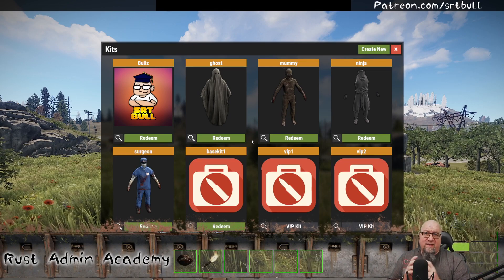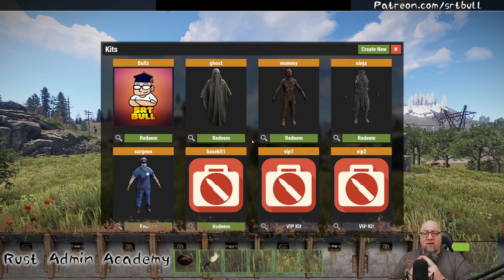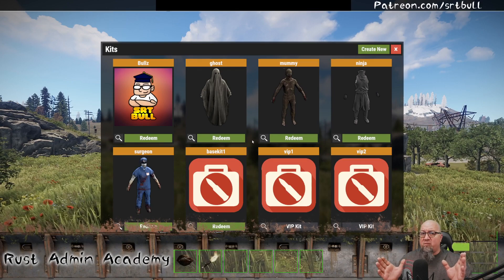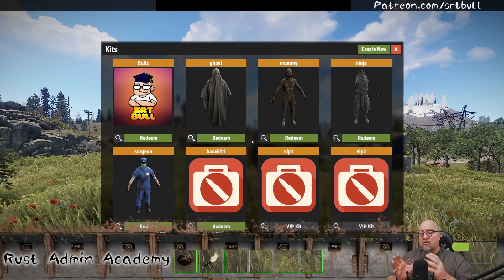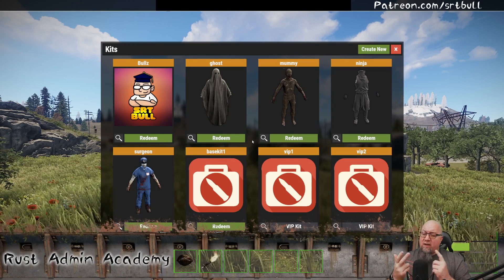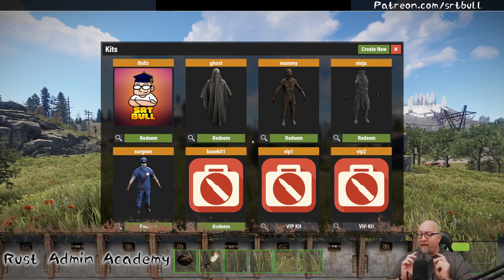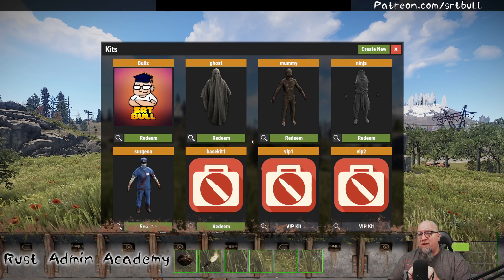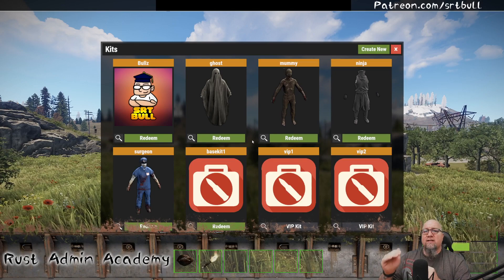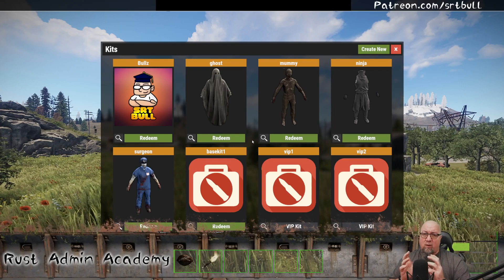In preparation for this video, so you didn't have to watch me make kits again, I've already set up a couple of different kits. I've set up an auto kit for all default players to automatically receive when they spawn. I've also created two more kits — one with VIP level one and one with VIP level two — with permissions assigned to each. That's important because when putting these kits into the configuration file, they must be in a specific order so the plugin checks the player's permission before assigning a kit.